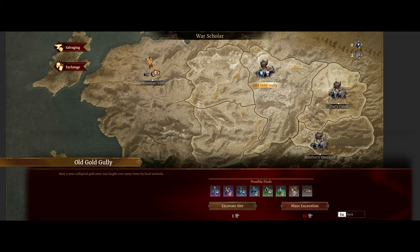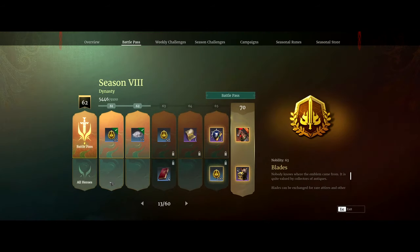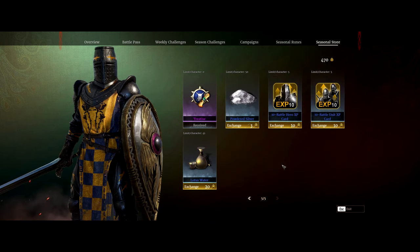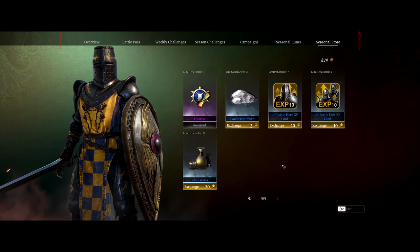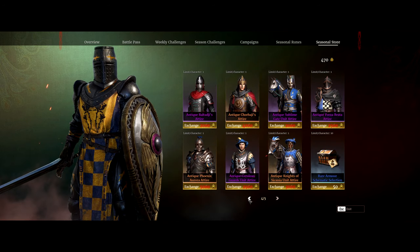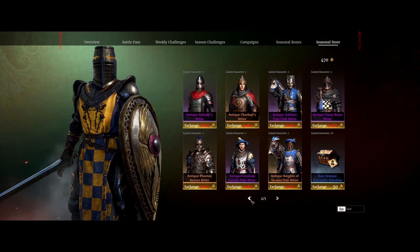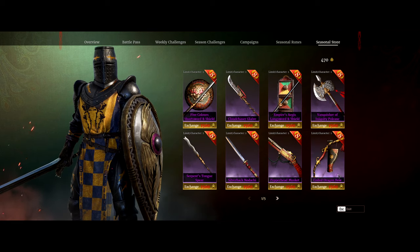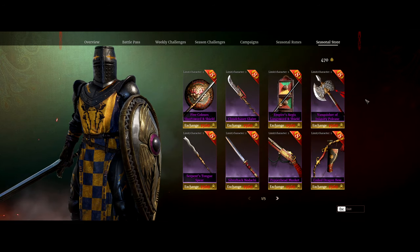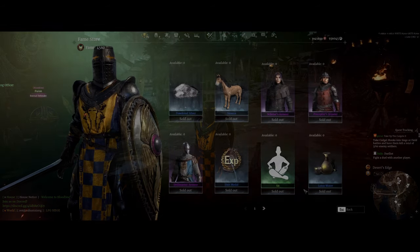Another way to get treaties is through the season battle pass — all along the pass you get chances at treaties, so it's worth watching those. You can also buy a couple in the seasonal store. In seasons where I don't care about the skins, I'll stock up on Lotus Water, treaties, silver, and rare armor schematics using my blades.